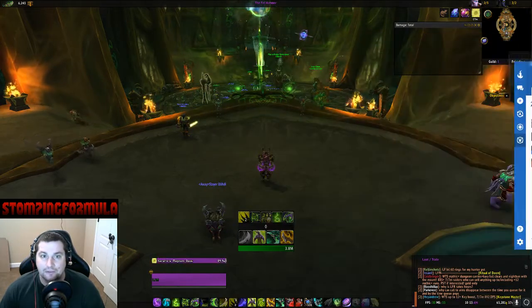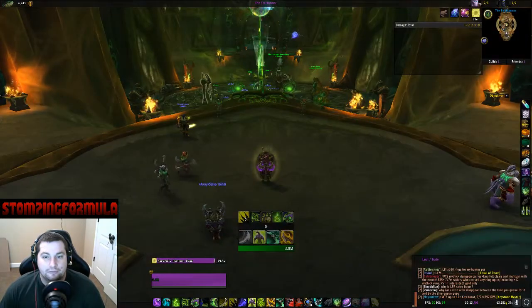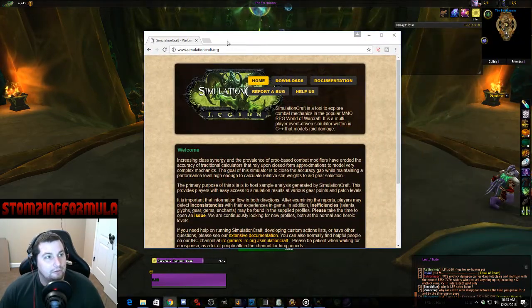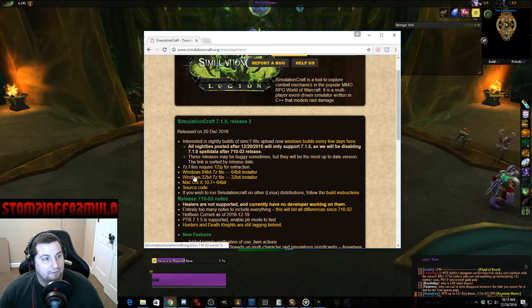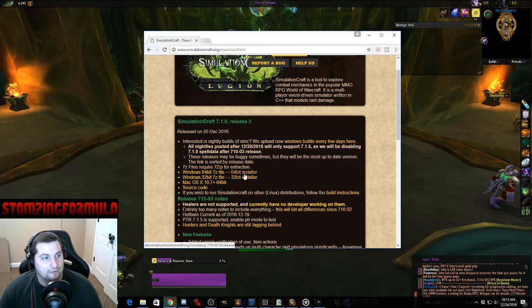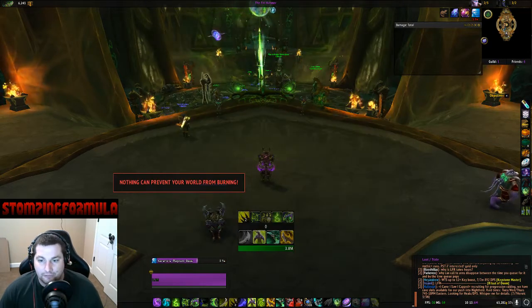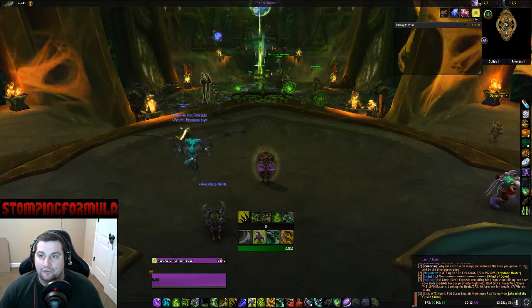Now that that's complete, the next thing you're going to do is download SimCraft or SimulationCraft. Go to www.simulationcraft.org, click on downloads, and you can either get the zip file or the installer — I recommend the installer. You have 32-bit, 64-bit, and Mac OS X options. Once you install and run it, it's going to look like this.